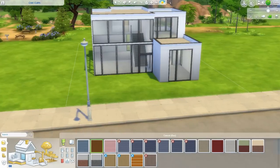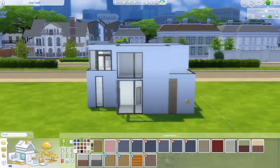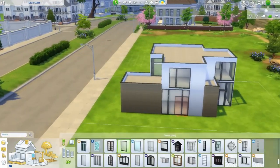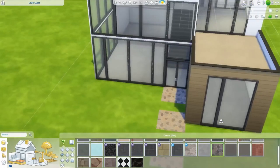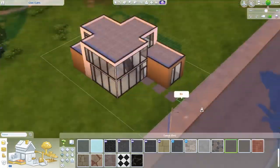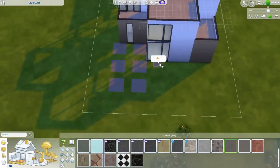That way you can place furniture by windows, which is basically how people place furniture anyway based on how the house looks. Here I decided to add a bit of stonework in the front as a pathway. I left it gray at first but decided to change it to stone last minute.